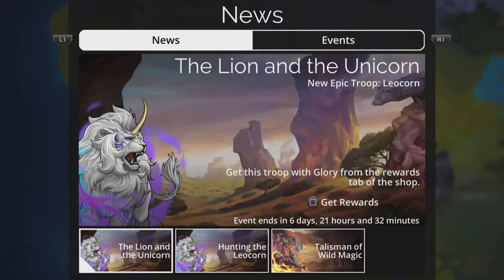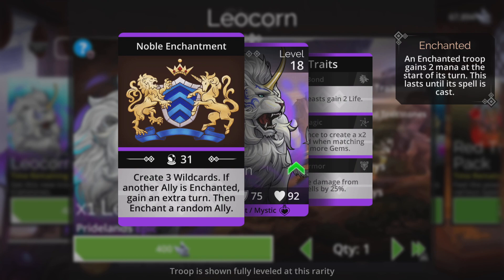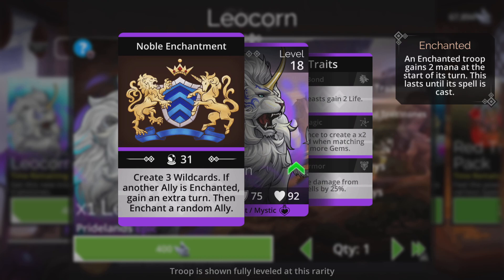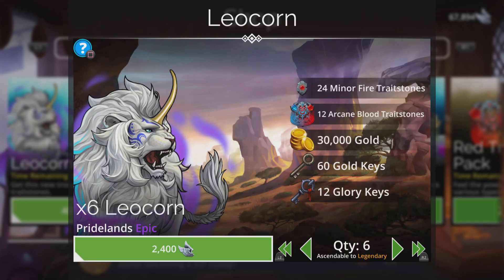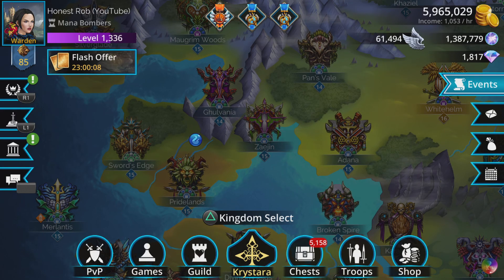Let's just get this new creature first. What does it do? Creates three wild cards, and if another ally is enchanted, gain an extra turn, then enchant a random ally. So if you get to cast this twice quickly, you're guaranteed an extra turn because it will have already enchanted somebody. The traits: the first is so-so, the middle gives a 25% chance to create an x2 wild card when matching four or more gems, and the third reduces damage from spells by 25%. The traits aren't special, but that spell could be quite good. Let's get it up to Mythic.